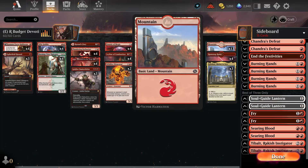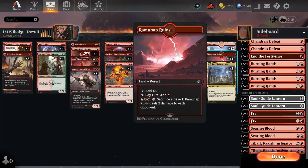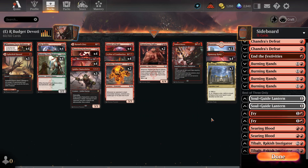For the mana base on a budget, we're running 13 Mountains and four Ramunap Ruins. Ramunap Ruins triggers Wildfire Elemental and is a fantastic inclusion. We're only running three Nycthos, but running a full playset is perfectly fine — I kept it to three for budget. If you do get multiple Nycthos copies, go full control: tap one, then play the second, legendary-rule out the old one, and tap the new one for even more mana.